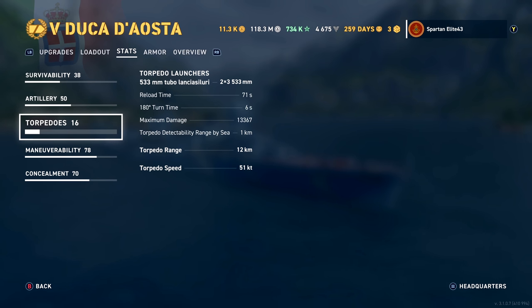You have 533mm torpedo launchers — six of them, three on either side. Reload is 71 seconds, maximum damage is 13,367, and they're very sneaky at 1km detection — not quite Russian-esque, but very sneaky. They reach out to 12km, but the reason they're so sneaky is they're only doing 51 knots. You can use them for long-range area denial, but even at very close range, hitting battleships with these — a lot of times they'll just get out of the way.